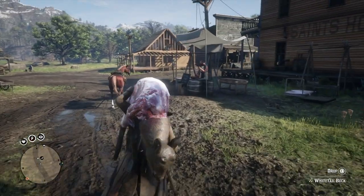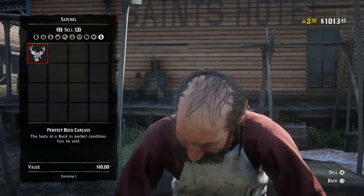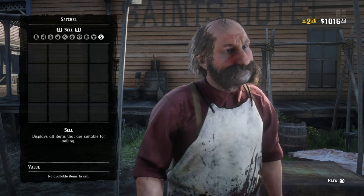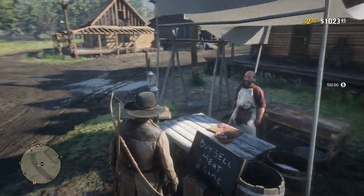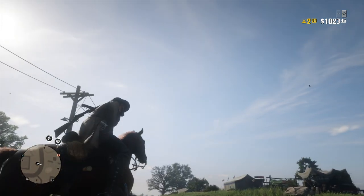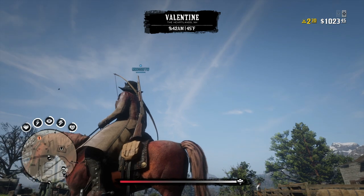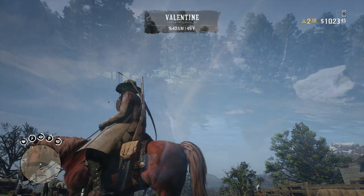One thing I would highly recommend for this strategy is either a lake lure or a river lure. You can get both of these from the general store and they're typically unlocked at level 30. However, if you spend one gold bar on them you can get them at any time, and it's something I would recommend doing as it's going to make this a lot easier.